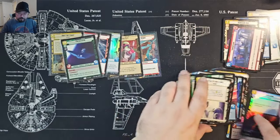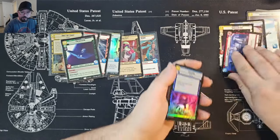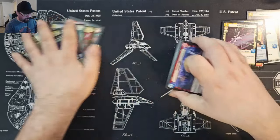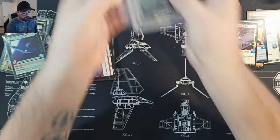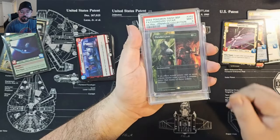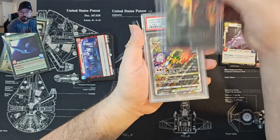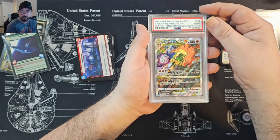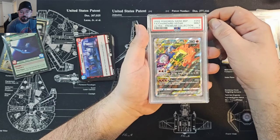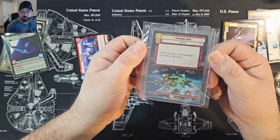Thank you for watching — I want to show you the cards you can get if you subscribe and win the giveaway. There's a Parallel Lives foil from the Enchanted Tales subset, a Charizard V-Star PSA 9 from the Ultra Premium Collection, or a hyper foil Bombing Run.